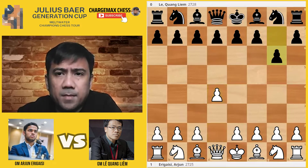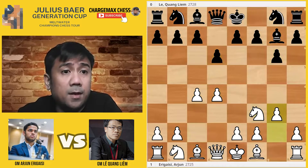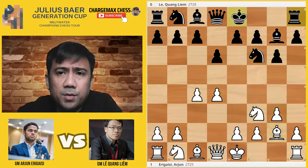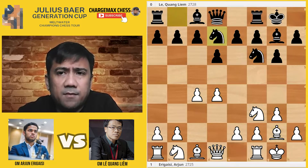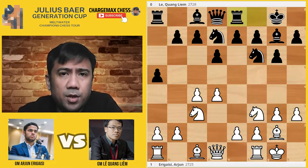The game starts with D4, C4, bishop D7, knight F3, D6, G3. King's Indian setup. Bishop G2, castles, castles, knight B-D7, knight C3, A5, H3, rook E8. Before E5, that's normal. H6, bishop E3, takes takes, knight C5, queen C2, contesting E4.